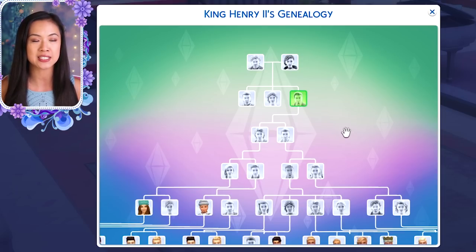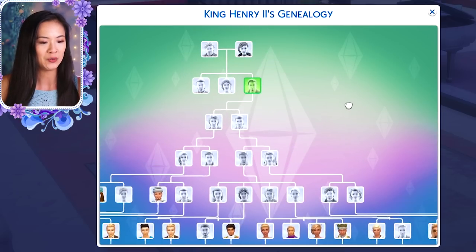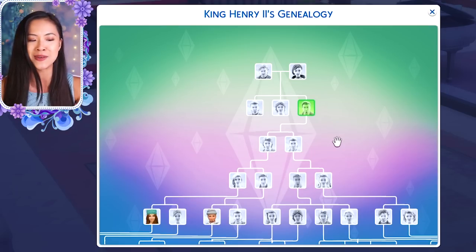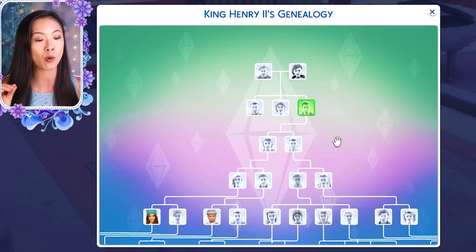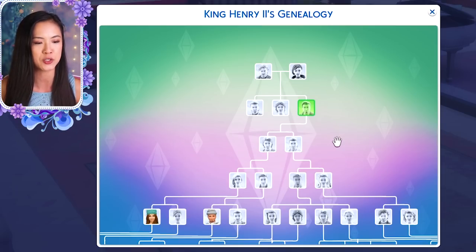We're starting with the Windenburg tree because this is the one that has some sims missing. My Willow Creek and Oasis Springs family trees do not have any sims missing. There are some spoilers in here — if you have not seen my royal family series, I do have a season one and season two. I treat it like a TV show; there's a lot of drama. My first season has 100 episodes, so if you're too intimidated to start that, you can just start on season two.